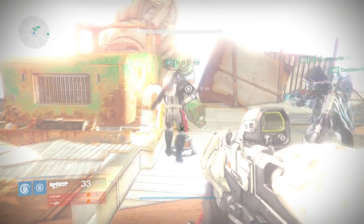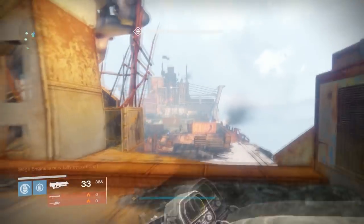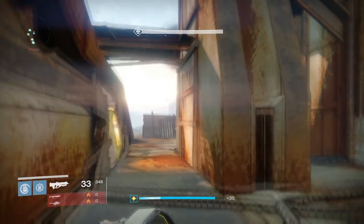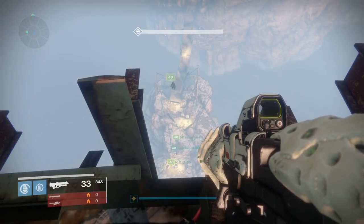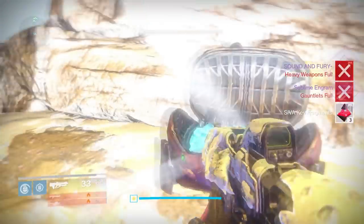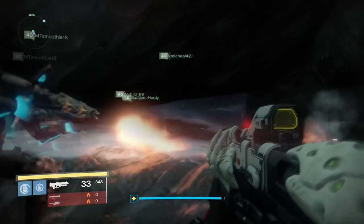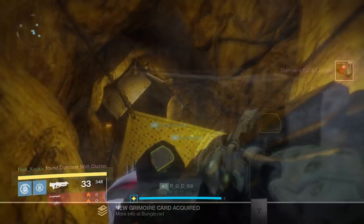Install all of these parts fast enough and you will destroy the vehicle. Make sure to jump off the back quickly or you'll fall into the abyss with it. Once it falls off the end, jump down to the platform below where there will be another chest. This is also the location of another SIVA cluster — head to the right of the platform, drop down to a section sticking out, and there will be a cave with the SIVA cluster.